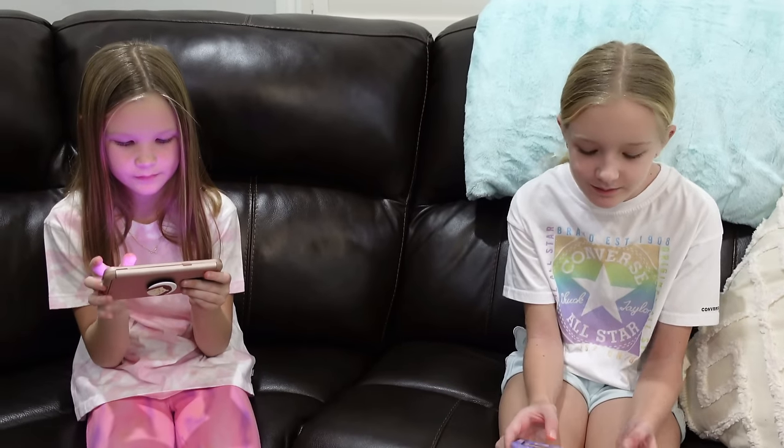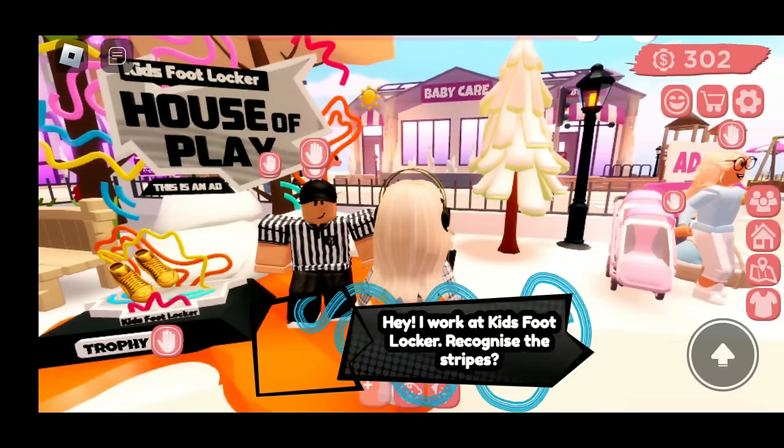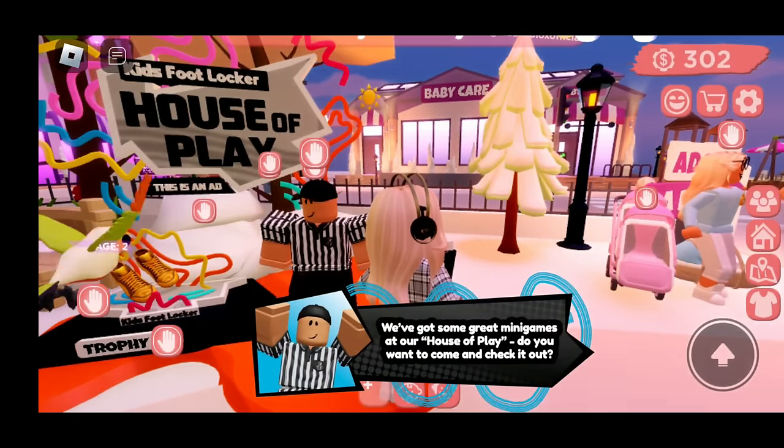Once you get inside Club Roblox, who do you got to find to get to Kids' Foot Locker? The referee! Hey, I work at Kids' Foot Locker. We've got some great mini-games at our house of play — would you like to go? Yes! All right guys, there's three mini-games. Let's go check them out. And if you're really good, you can earn some rewards at the Foot Locker sneaker shop.